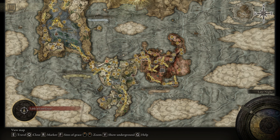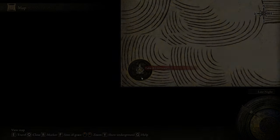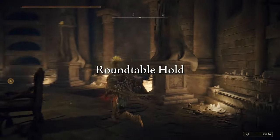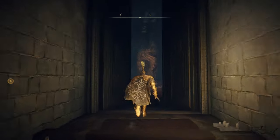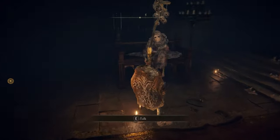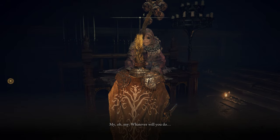After you defeat her, the next location for you will be right over here at the Table of the Lost Grace. Fast travel there, and from this location you'll have to reach that old lady in this open chamber. At the beginning of the game this area is not open, but now we're going to talk with this old lady.